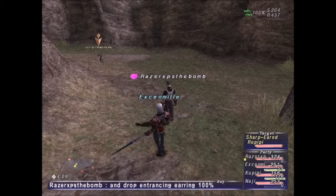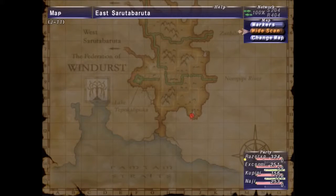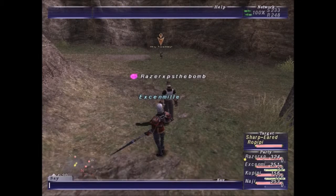Alright, I'm here at the second notorious monster here in East Sarutabaruta. So, Sharp-Eared Peepy — he spawns in this area. There will be a particular Savannah Rarv on the bottom of the list. The second Savannah Rarv is the one you've got to kill. The second one is the placeholder.